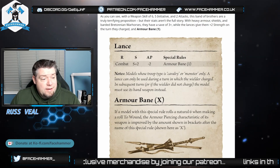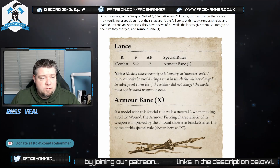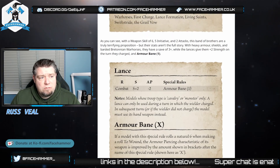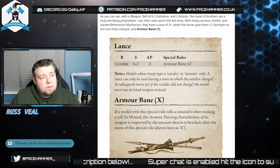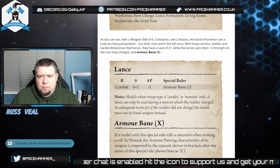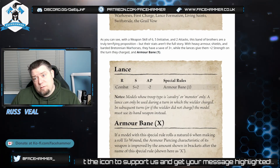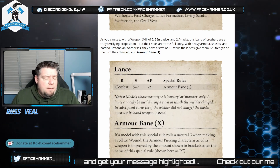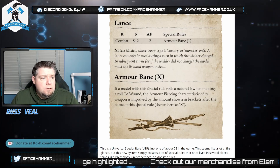The lance gives plus two strength on the charge and Armor Bane. Armor Bane is explained here: if a model with this rule rolls a natural six when rolling to wound, you increase the armor penetration by the amount in brackets — so a six to wound becomes AP3 instead of AP2. Importantly, AP is now separate from your strength. You could have high strength but poor armor penetration, or wound easily but give no saves at all — that design space opens up a lot of interesting unit differentiation.